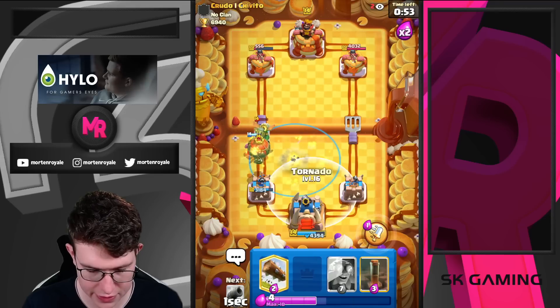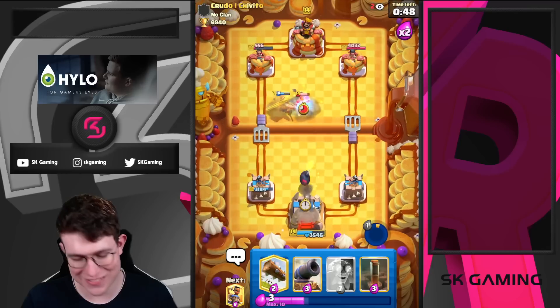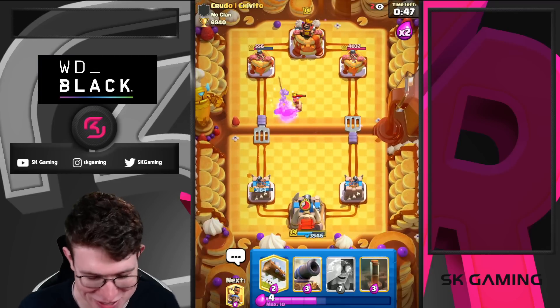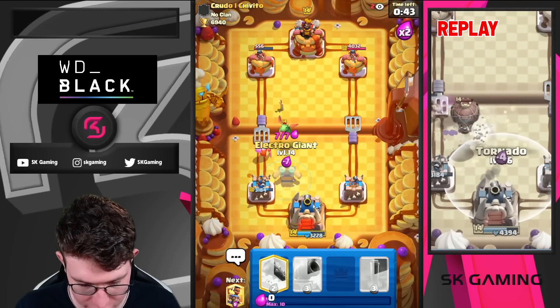I'm going to go for a tornado here — actually the murder tornado. I apologize, sir, but that was a really toxic play to be fair. So what I'm going to do now is go for another Electro Giant here, tank for both of that, and still create some counterpush.